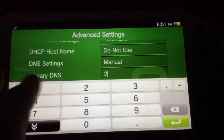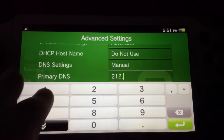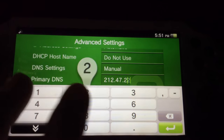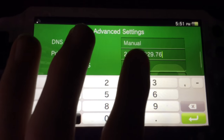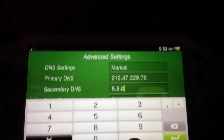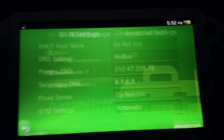For primary DNS you want to enter 212.47.229.76. Now underneath that, for secondary DNS enter 8.8.8.8. Click enter and click OK.